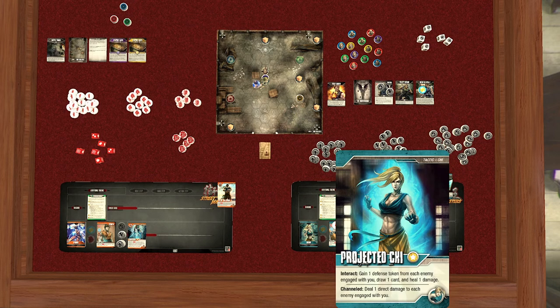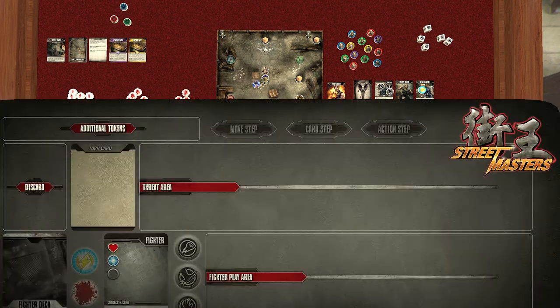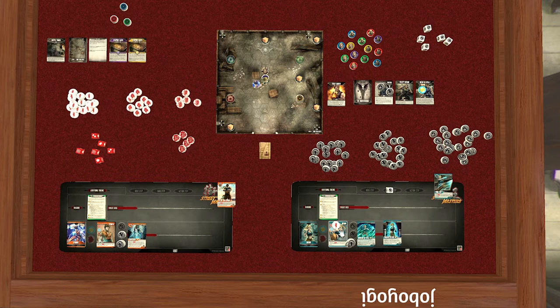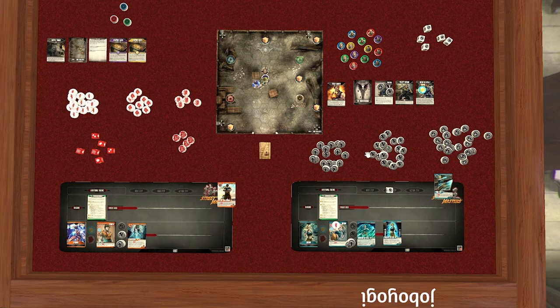Looking at my options: if I interact, I gain one defense token from each enemy, draw a card, and heal a damage. Or I can hit him, which lets me heal a damage or deal one direct damage to an engaged enemy. The real net difference is I get some hits on him versus soaking away defense and healing. Let's hit him — I'll do a regular attack. Oh wait, I forgot to pull a threat card first.